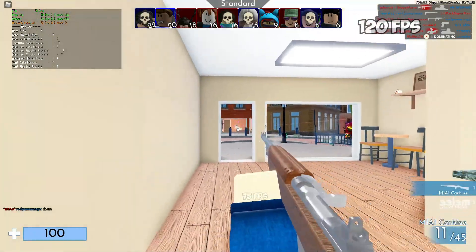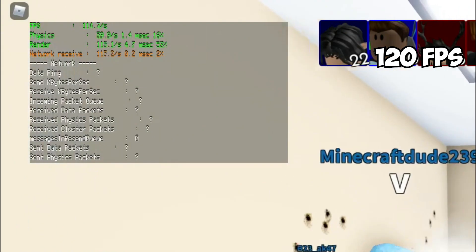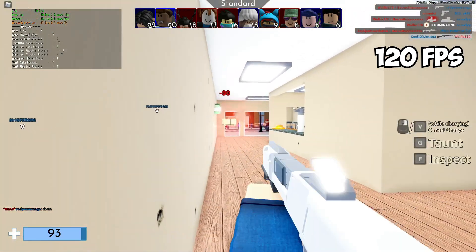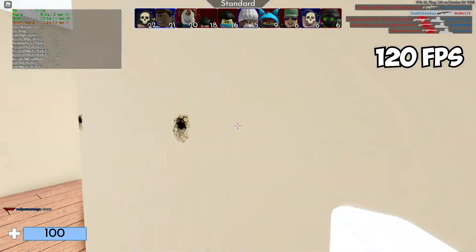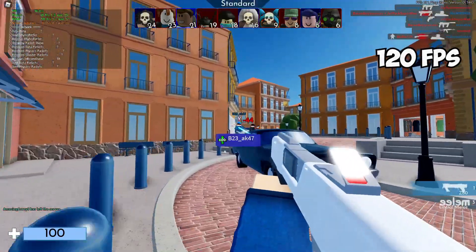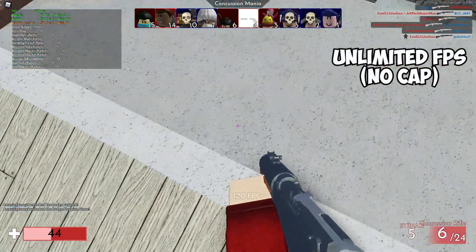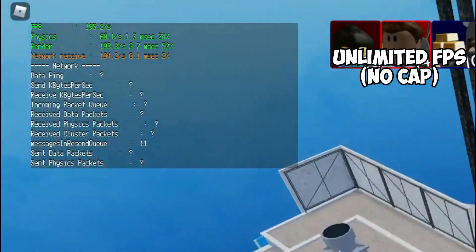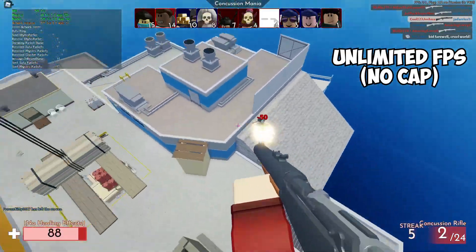Here's some gameplay at 120 FPS. As you guys can see my FPS is dropping, but that is mainly due to the fact that my graphics settings are maxed out right now. Imagine if I was playing at a graphics level of 2, 3, or maybe 1 — how good would my FPS be? Here's some gameplay at unlimited FPS. My frames are dropping just a little bit, but not to a point where it's affecting my gameplay, which is just perfect.